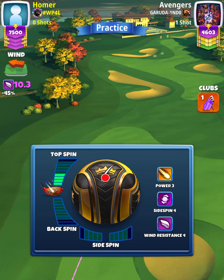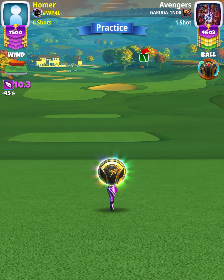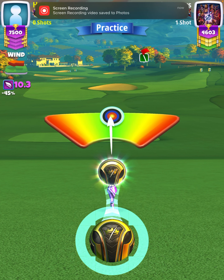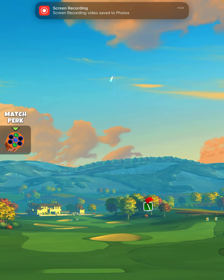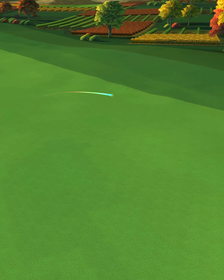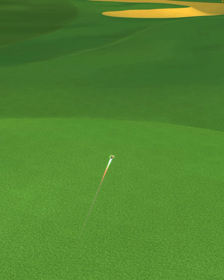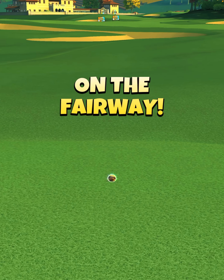I'm going to apply four top spin with no side spin, and our adjustment is P0 max plus 20 elevation. Then we're going to center the ball. We hit perfect — ball is going to land in the middle of the fairway, bounce down and roll out toward the end, and we are going to finish with a drive distance of 375 yards.